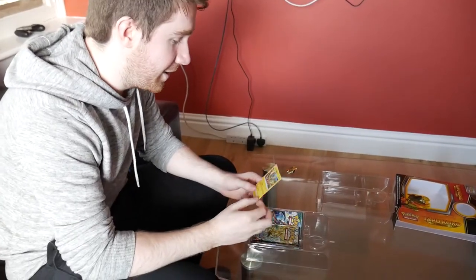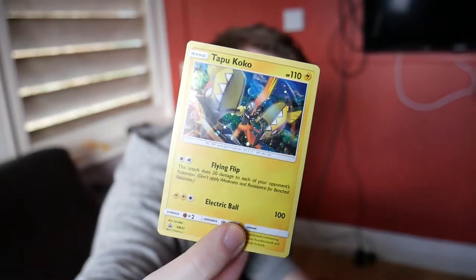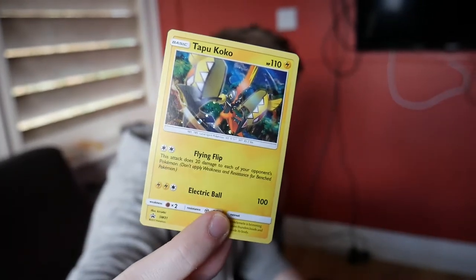And here guys, another big part of this pin collection box is of course the Tapu Koko promo card, which is from the Sun and Moon promo collection — another decent one that I'm just going to be adding to my promos binder. And of course we have the three packs which we're going to be opening today.